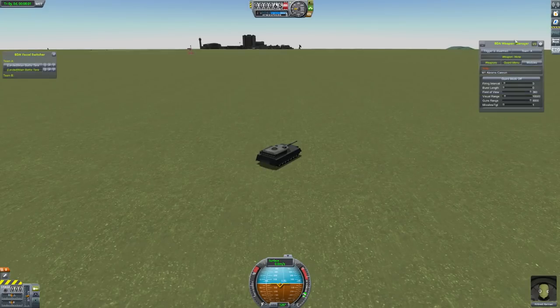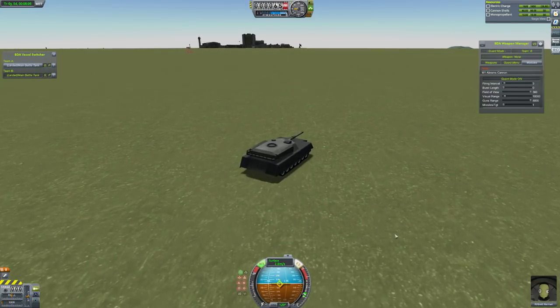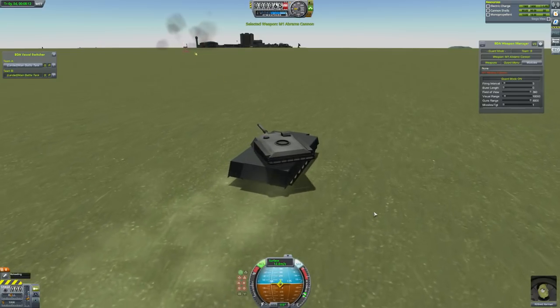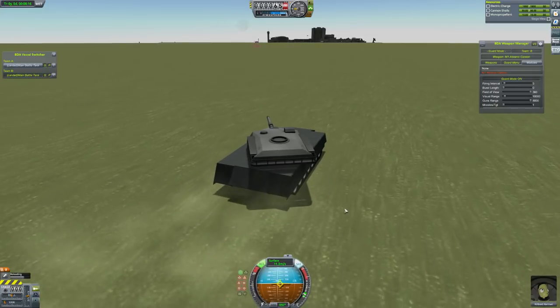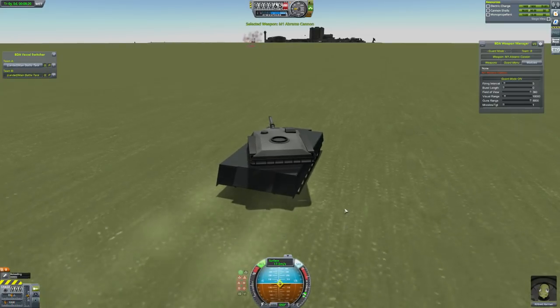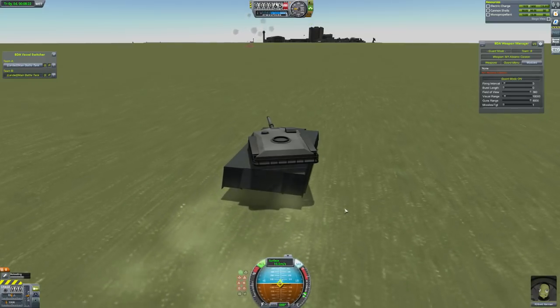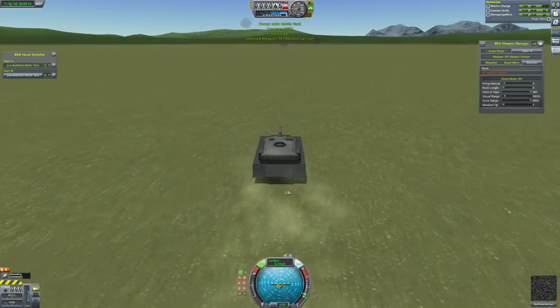Quick loaded, and now we have our tanks back and the world has not ended. Let's put both things on and then put their guard mode on — they'll have a little battle. Yeah, now you can see they're driving themselves. I'm not pressing any buttons, and they'll close to some kind of range. I think a kilometer is where they try and close to on the current settings, and then they'll pretty much just circle each other if neither of them die.